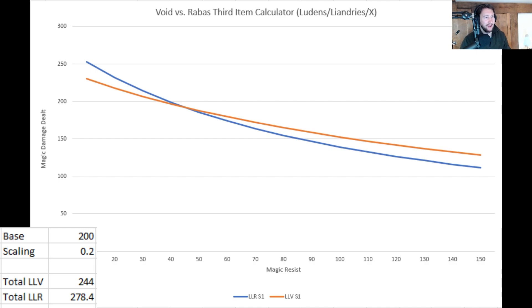I have a little Discord group with friends who play Wild Rift — a lot of them are competitive players in the European scene. One of them, called Mozilla, asked me to do this analysis: Void Staff versus Rabadon's as a third item.